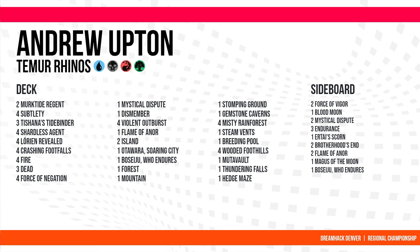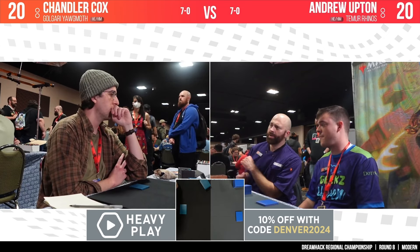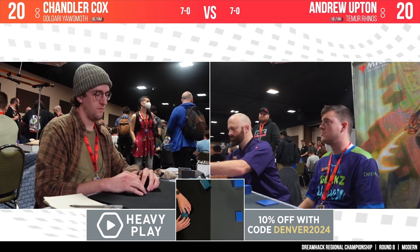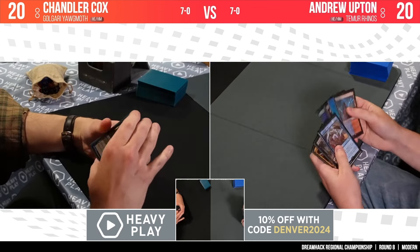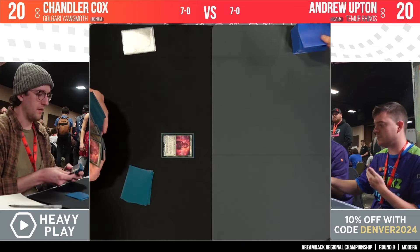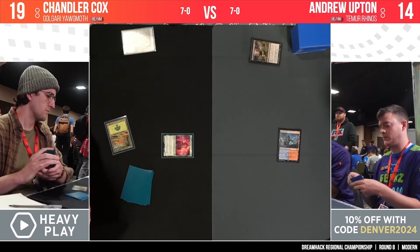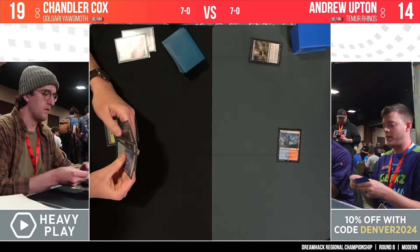Andrew Upton facing off against Chandler Cox — Team Rhinos against Golgari Yog-Moth. The Yog-Moth deck kind of reminds me of the old Birthing Pod lists — that combo-creature toolbox strategy that has hung around the fringes of the format for a very long time even after the banning of Birthing Pod. It's a deck that can attack from multiple angles while still having a combo finish. Orcish Bowmasters is a really key inclusion from the Lord of the Rings set, as is Delighted Halfling.